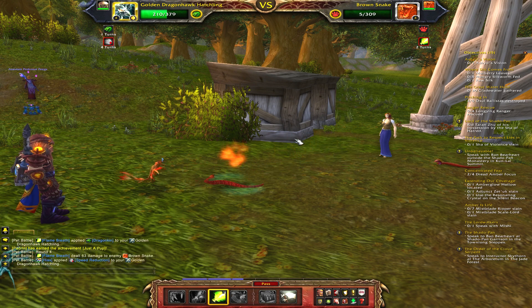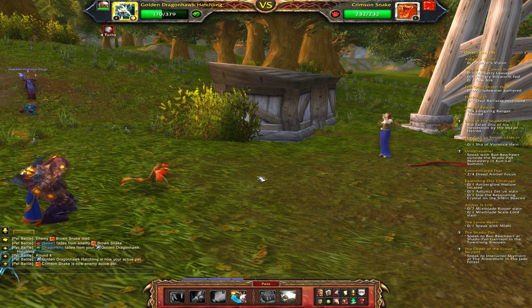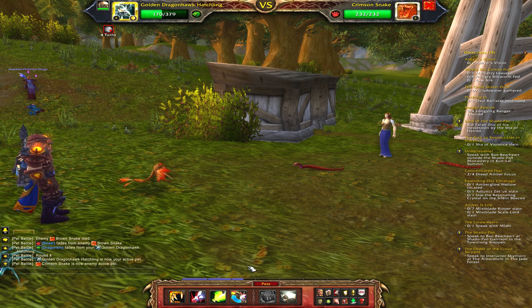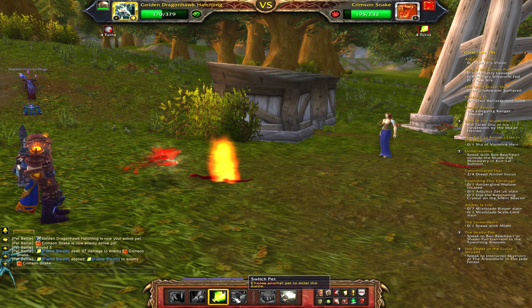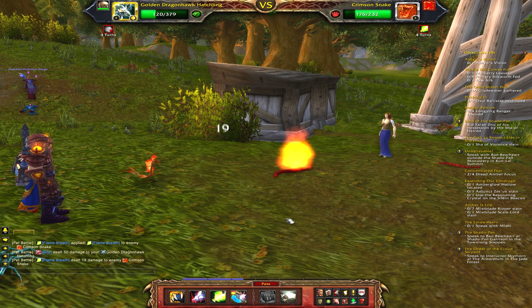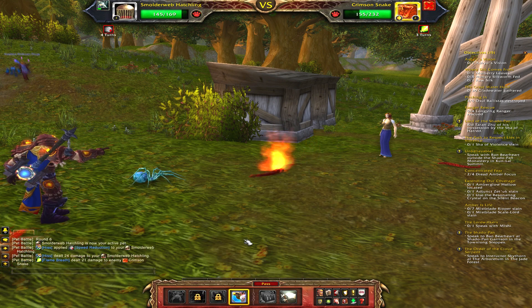Now if you want to level up your low-level pets, what I'm about to do is put my Flame DOT on the second snake, and then switch out pets, which you do with the four button. Once the snake comes out, use Flame Breath to put the DOT, and then I switch to my little spider pet.